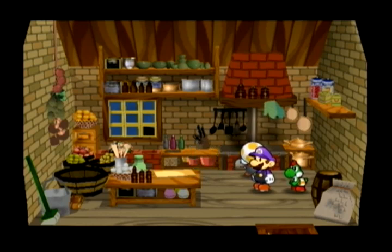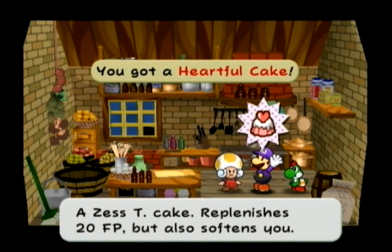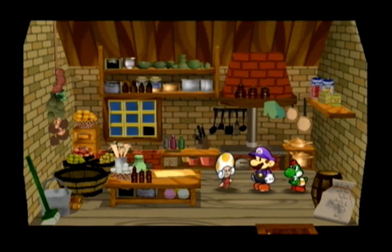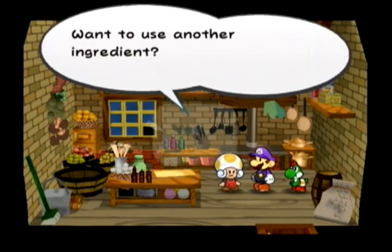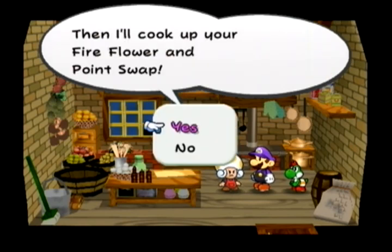We're taking the item that confuses enemies and combining it with Cake Mix — 20 FP but it softens you. That's my gripe about the cooking in this game: they made some really good recipes but added status ailments which are a real deal breaker. Why would you impose a status ailment on yourself? Use it outside of battle, or just make a Honey Candy that also heals 20 FP without the downside.